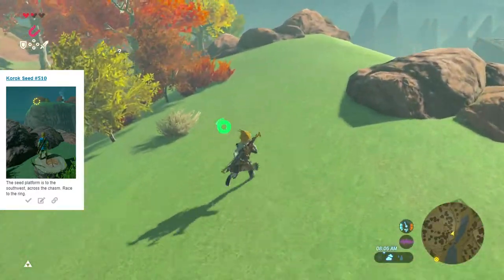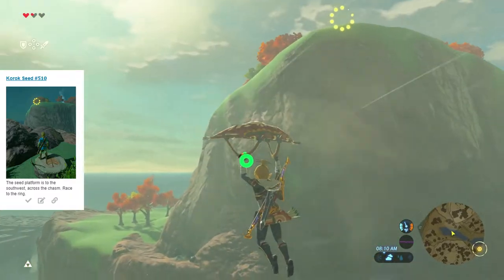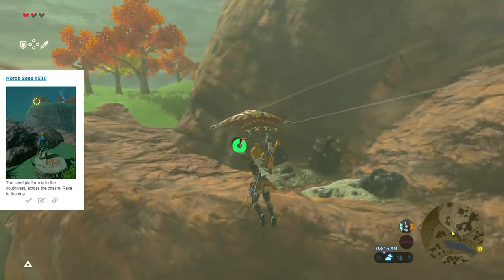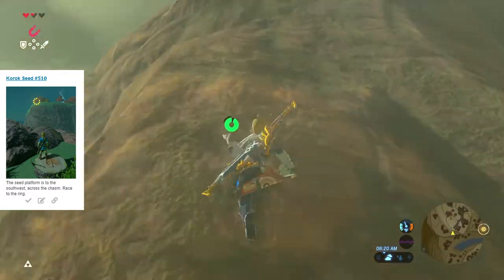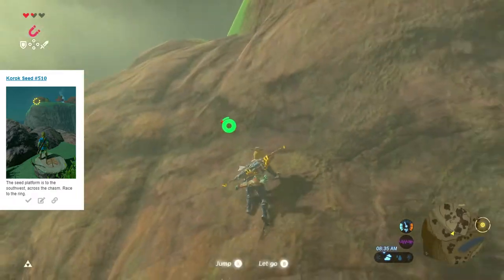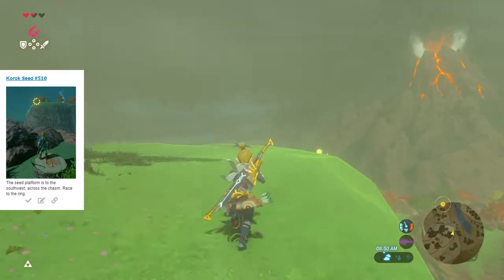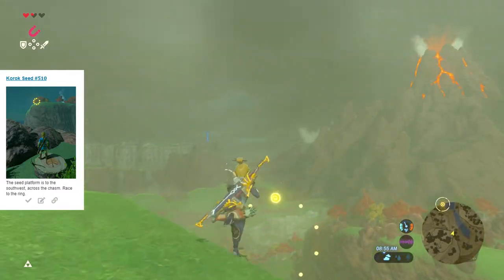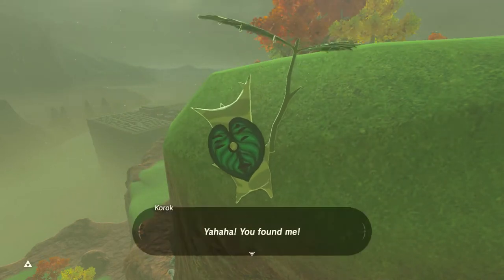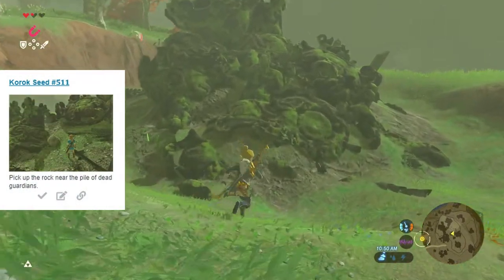Seed number 510 is a little difficult without full stamina or the climbing gear from shrines. It's atop this cliff with a quickly ticking timer, and certain approaches will cancel the timer before you can complete it. I've sped this up so you're not slogging through it, but you'll notice I'm alternating between climbing the wall and walking up at more planar sections, doing some whistle running. We just barely make it to the timer as it ticks down.